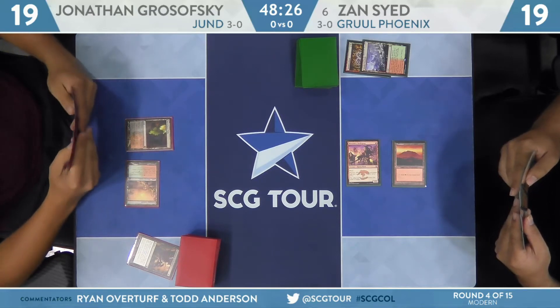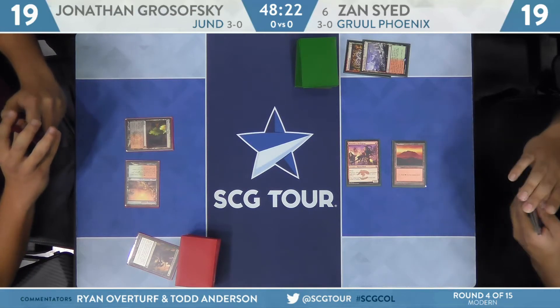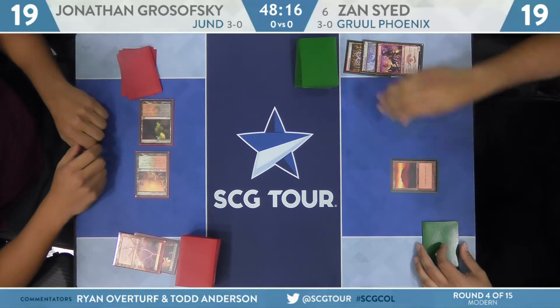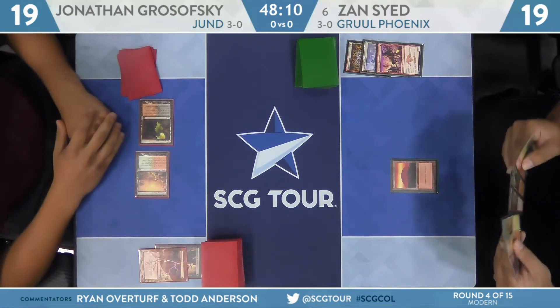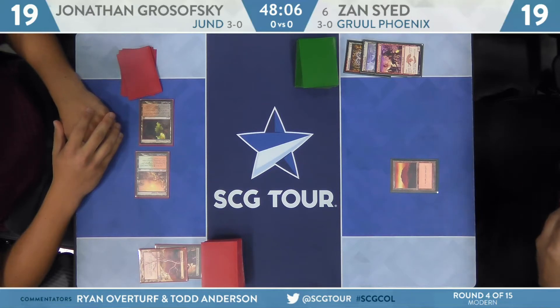Tap Stomping Ground — land number two for Grosofsky. Grosofsky could have a Fatal Push or a Lightning Bolt. And there's Lightning Bolt on the Swiftspear. Going to Main Phase Bolt so there are no 'play a bunch of spells in response' shenanigans. That Lava Dart hanging out does represent a lot of extra burst from the Swiftspear. Grosofsky knows when to utilize that Main Phase removal.